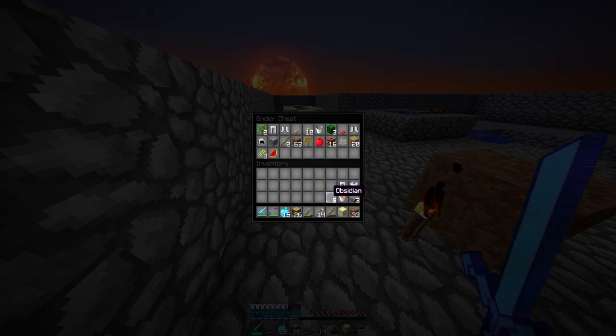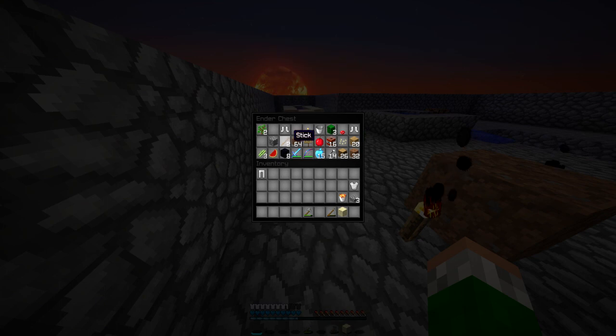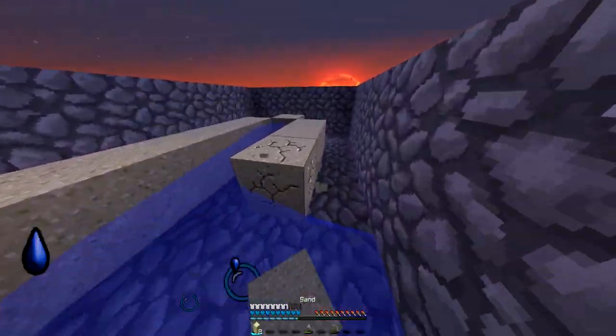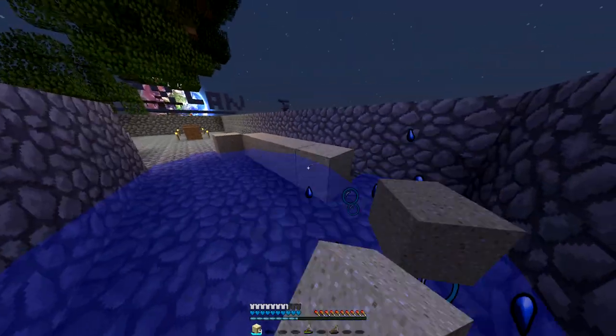But first off, let me just get everything that is actually sort of here — anything that I can sort of salvage from the base, like this lava bucket, some of this, maybe an apple. I'll get the iron, just because iron is good for you. So I'll just get whatever I can fit into my ender chest, and then I'll be bringing that to the new island.